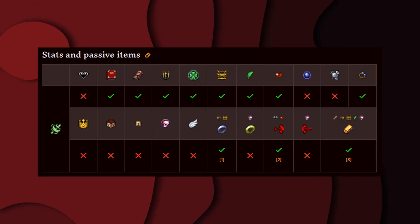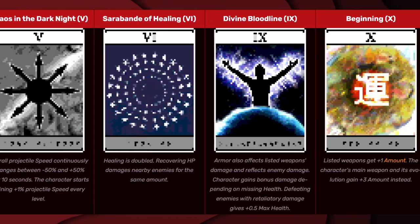These are all the stats and passive items that affect Festive Winds. And these are all the arcana that affect Festive Winds.